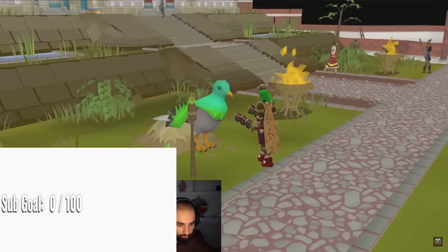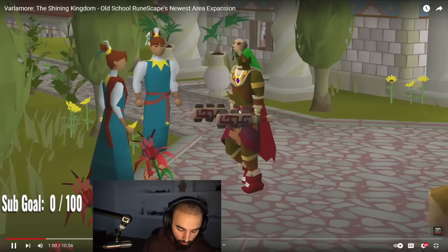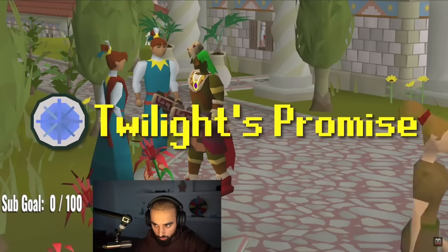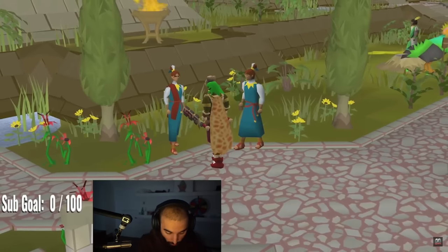Immediately upon landing in Civitas Ilefortis, or Fortis as the locals call it, you'll be able to start the second quest in the Varlamore questline, Twilight's Promise, where you'll be introduced to more characters of note, as well as the lore surrounding the kingdom.